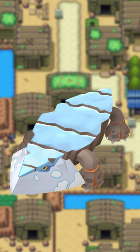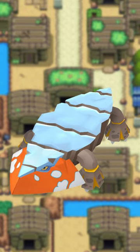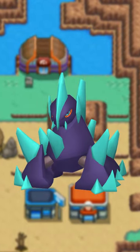The only thing about Hisuian Avalugg that changes is its mandibles, and I'll say it — it looks pretty bad. Shiny Gigalith looks really cool with the blue crystals.